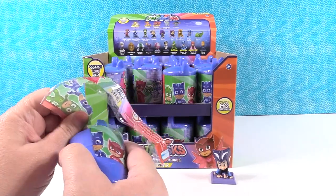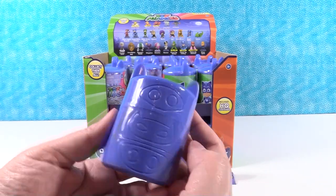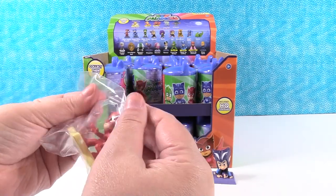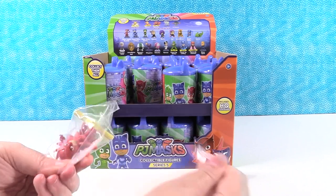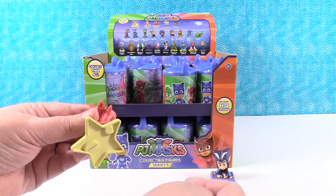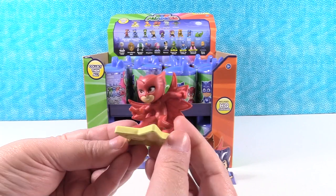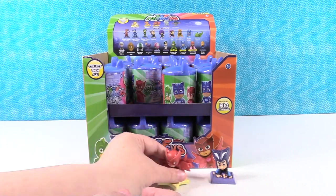I'm going to mark them off on our checklist as we go. Look how cool these containers are. There's a checklist for Paul, and I have... this is one of the rares. You got one of the rare? I have the rare Owlette. I like her wings, that is so cool. I like the star base - it's easier to see from that side, but she's on a nice star base. Rare Owlette.